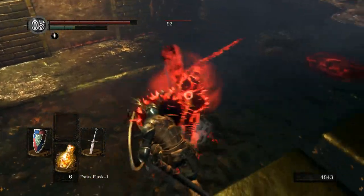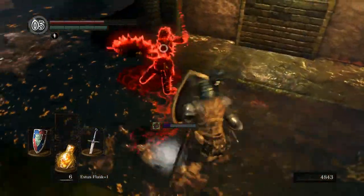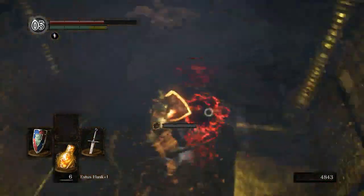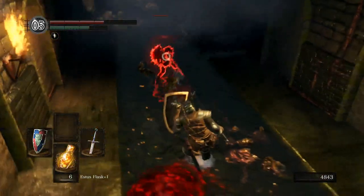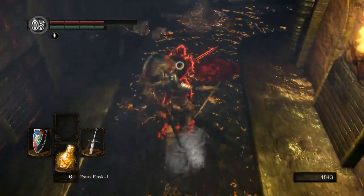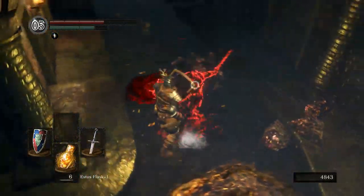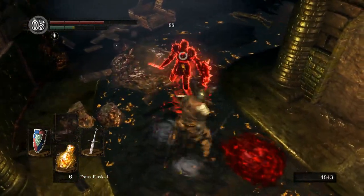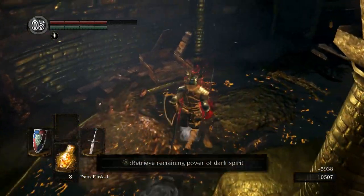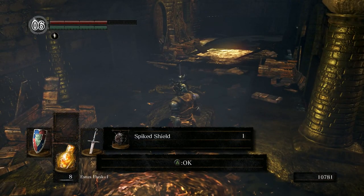Another eye of death. Let's go! That was a backstab — that should have been a backstab. Let's go! What you got for me? Humanity and a spiked shield — that sounds pretty neat.